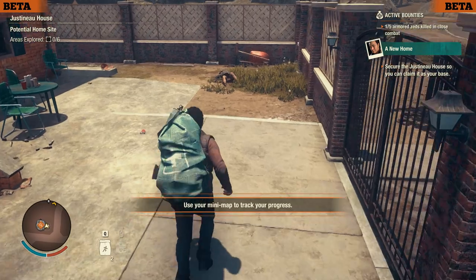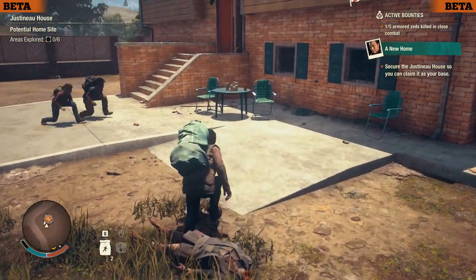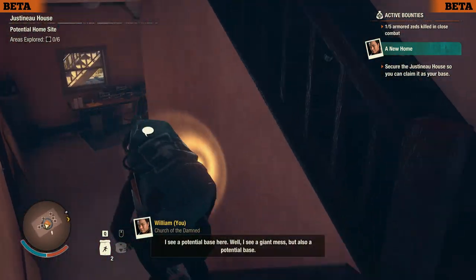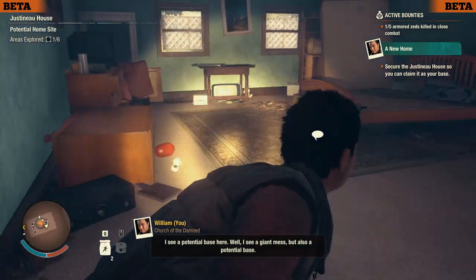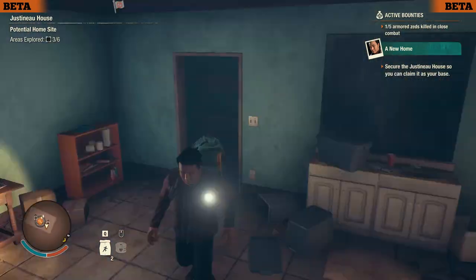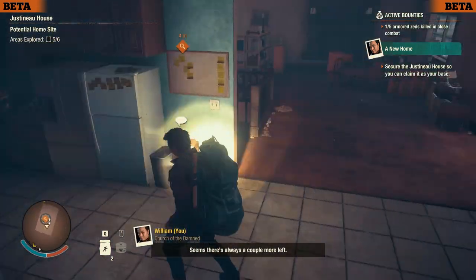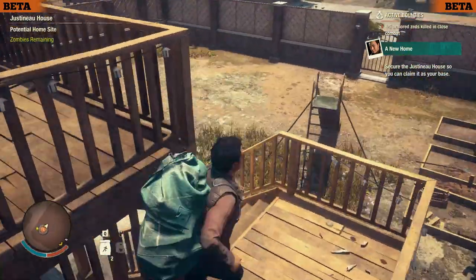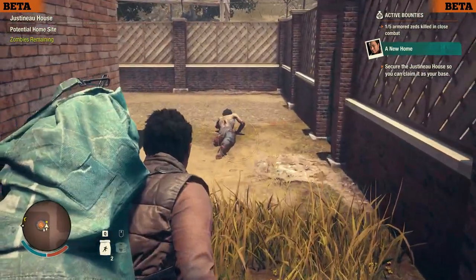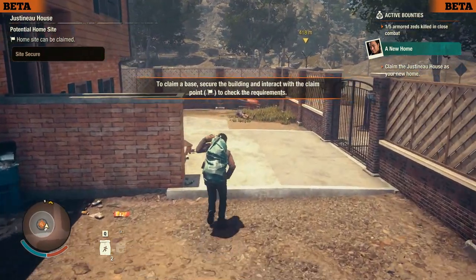We can jump over the fence as well, which makes no noise. There's a sleeping zombie here, so we'll quietly kill it. We need to clear out this building and its surroundings — everything within the walls — to claim it safely. That means checking every room on the upper floor. Remaining zombies are pointed out for us. We find one without a leg, which we easily kill, and with that our outpost is secure and we can claim it as a base.